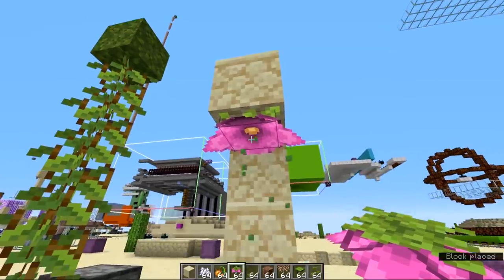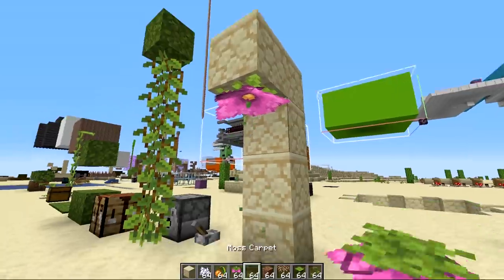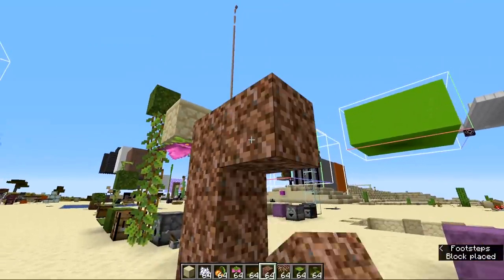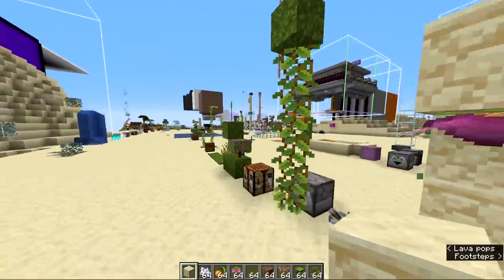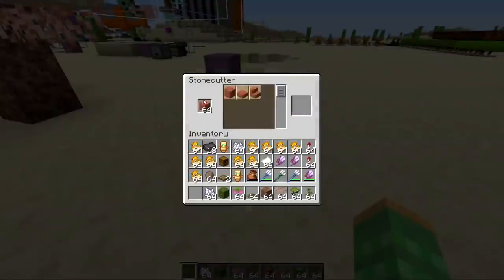There's also a spore blossom, which can be placed on the ceiling of blocks and produces really cool particles. It currently doesn't have the open and close animation seen during Minecraft Live. There are also two more new blocks: the rooted block, which is like a bunch of tangled roots in a big block, and hanging roots, which you can place on the ceiling. All these things will be used in the upcoming lush caves cave generation.